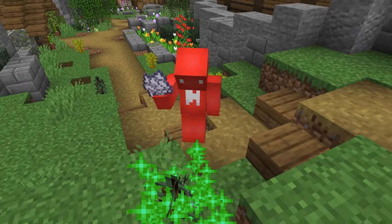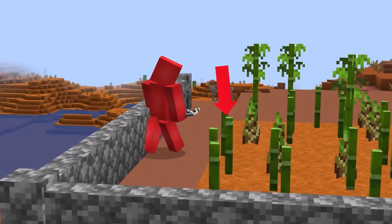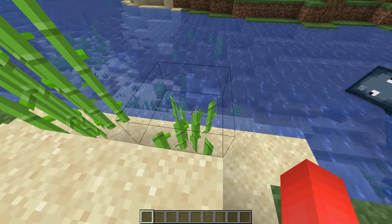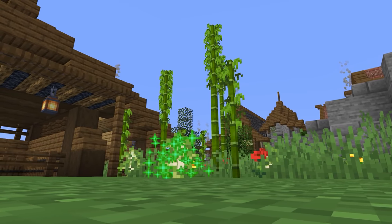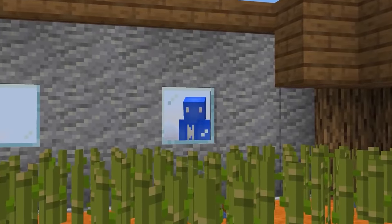This sapling will never grow up, no matter how much you bone meal it. The reason is that we have a little piece of string blocking it from growing. And hey, this can even work with vines, glow lichen, bamboo, and sugar cane as well. So if you're tired of watching your vines get overgrown on your wall, this could let you design your ivy layout however you'd like. Or do this in your friend's sugar cane farm and laugh when they don't get any profits.